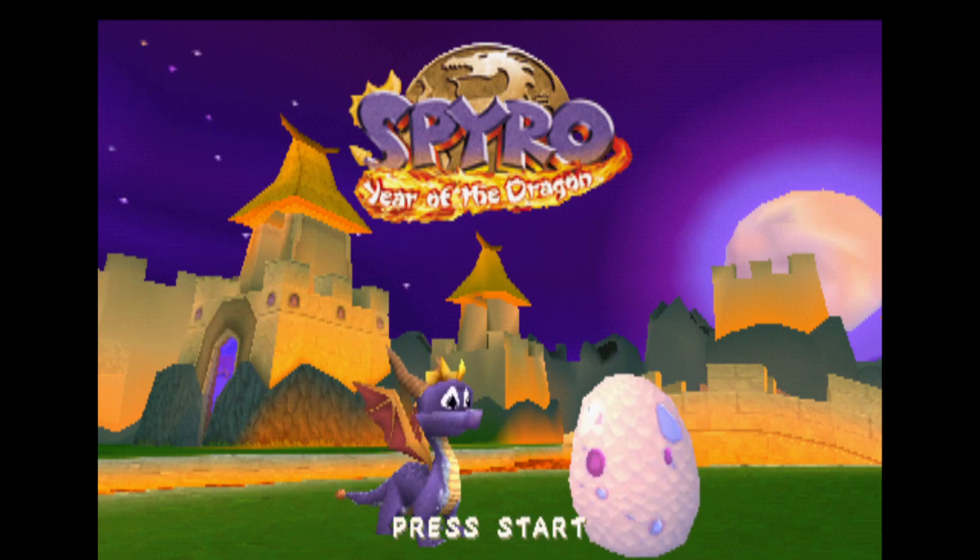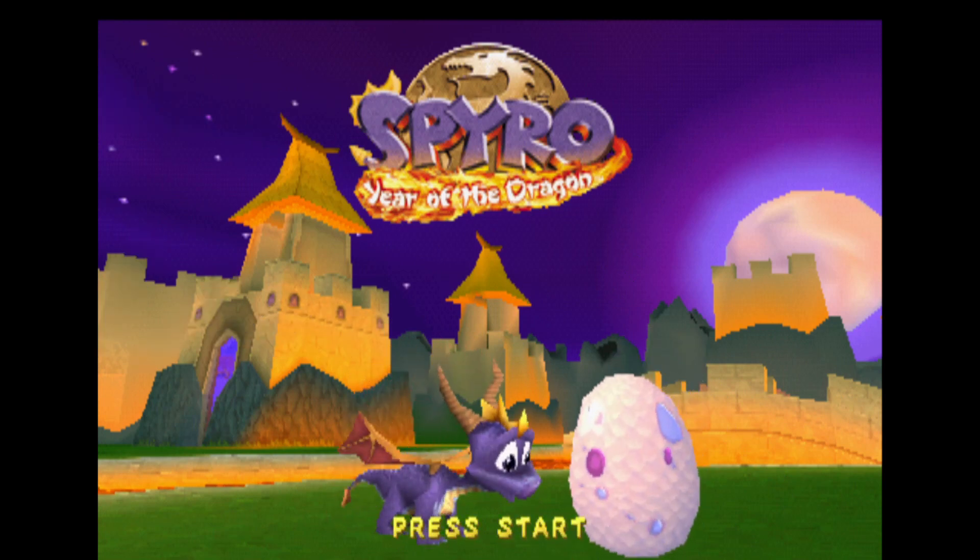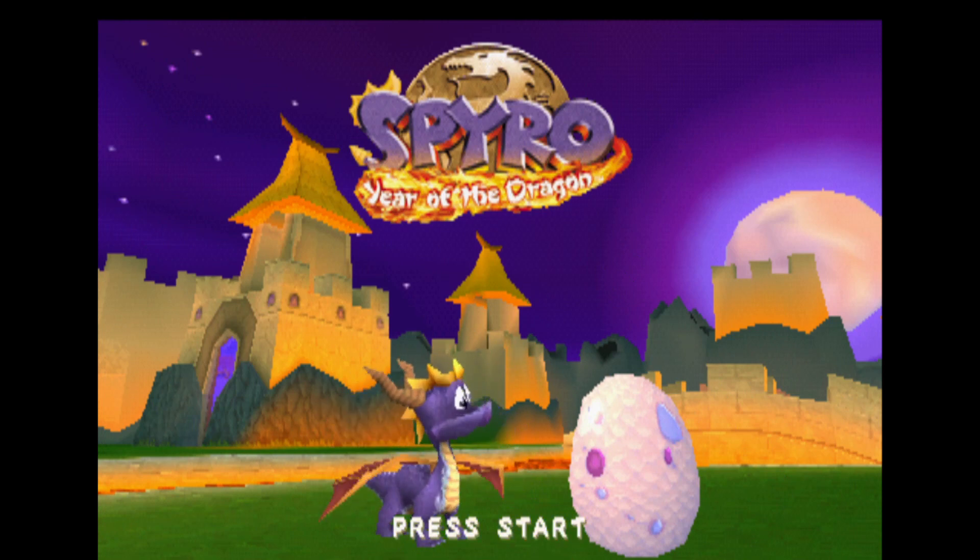Hello, my guardian angels, this is your leader, Chaos Angel, with episode 2 of Blood's Place — Spyro 3: Year of the Dragon. And for this episode, I have another friend with me.